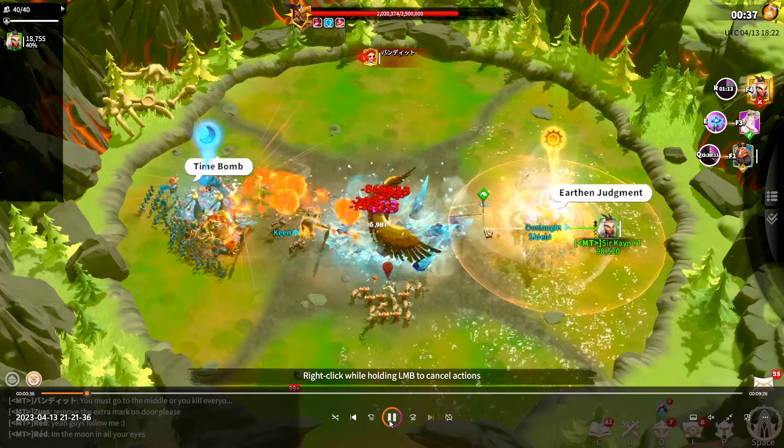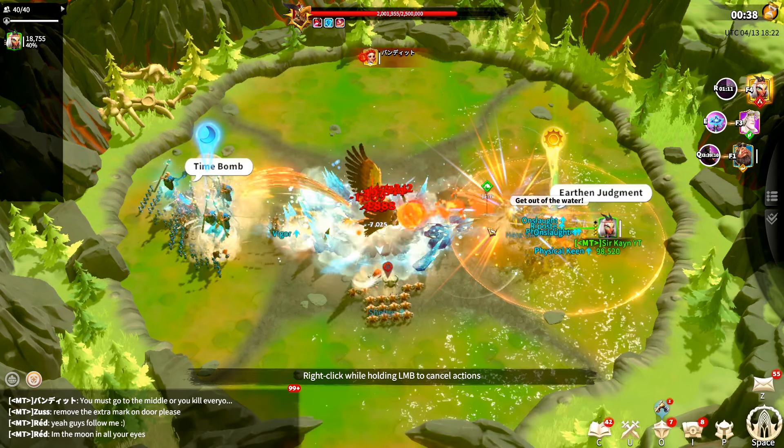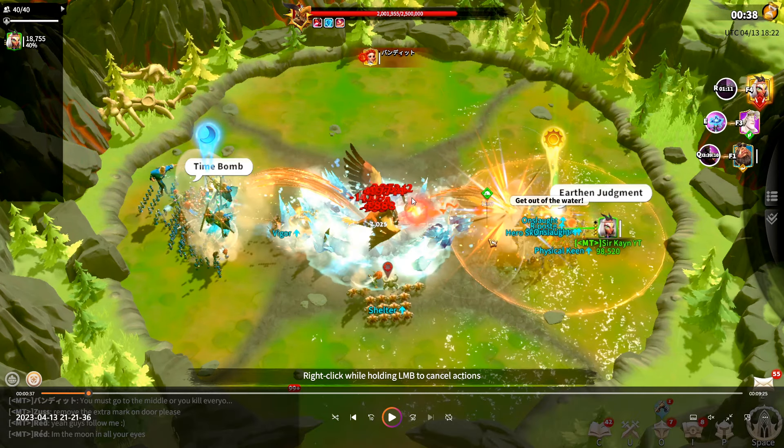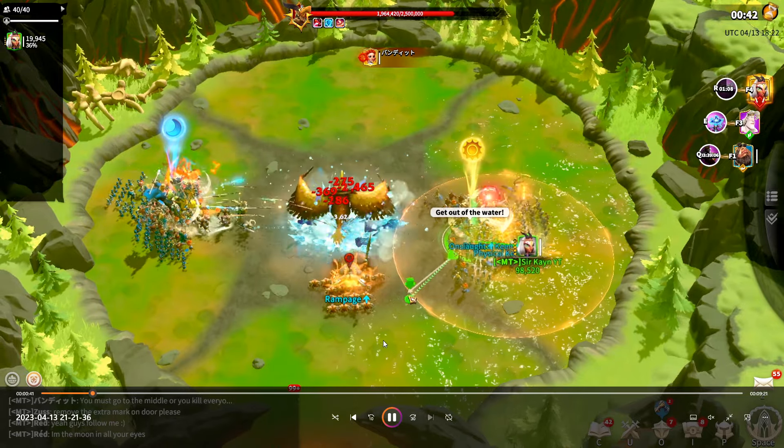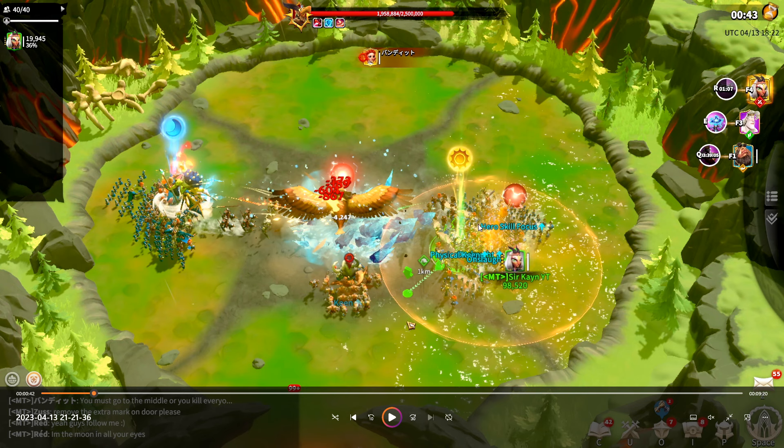Right now we're just full DPSing the boss. Like I said before, this is a DPS check - the faster you get the boss down, the faster the boss ends. It started one of its effects in the elite version, and that is firing electric balls. What we want to do is walk to the middle during that time to see where he will fire a second one, then we will diagonally walk to another direction and take no damage.